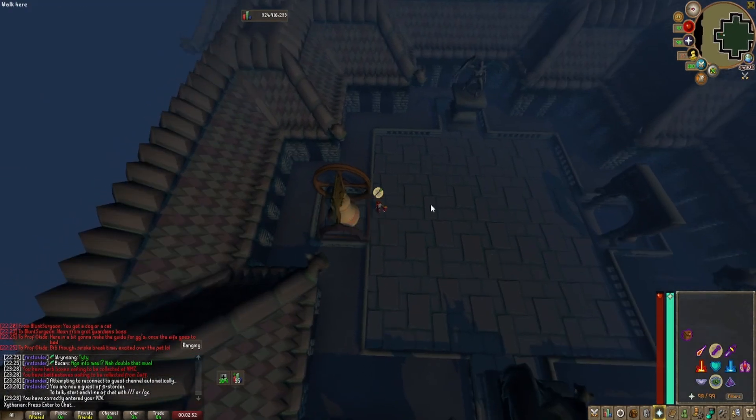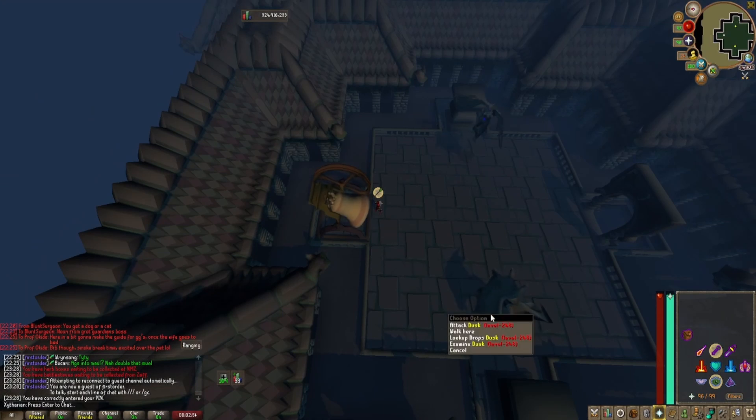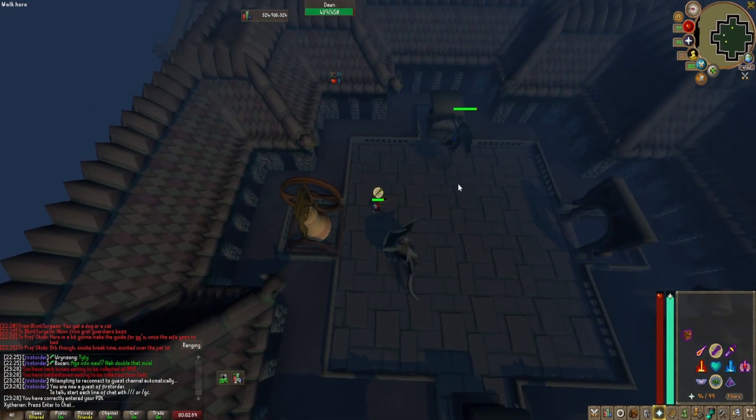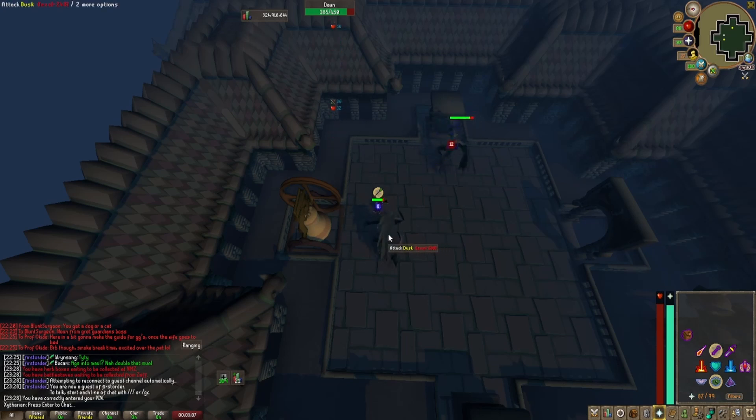It has 3 phases. Phase 1: Dust cannot be damaged, so you have to damage Dawn. Once Dawn is down to around 240-248 HP, she will fly up and then Dust can be damaged. So we are going to quickly get Dawn's HP down.